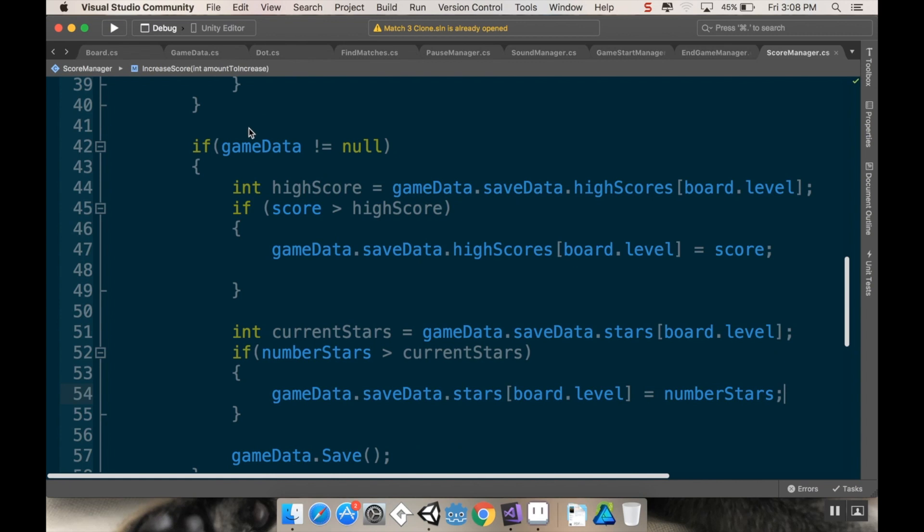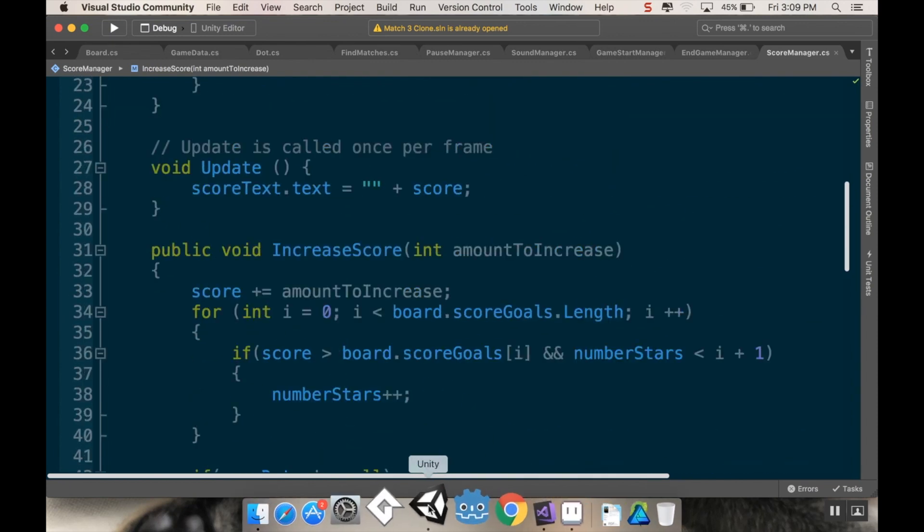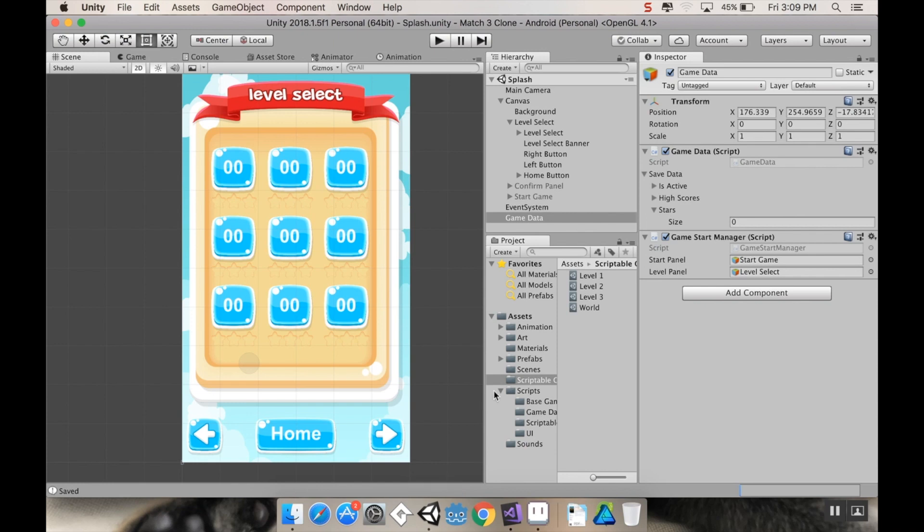So just to confirm: in my score manager, if game data isn't null I handle the high score as before. Then current stars equals game data save data stars from board dot level. If number of stars is greater than current stars, I update the save data stars for this level to equal the current number of stars and save it. Let me make sure the script is saved this time.